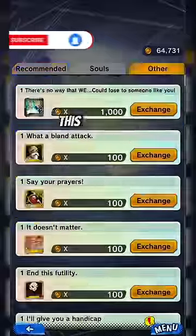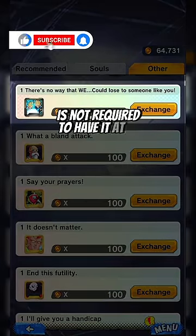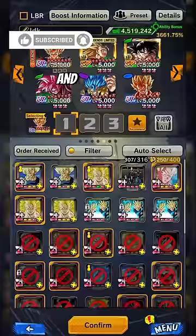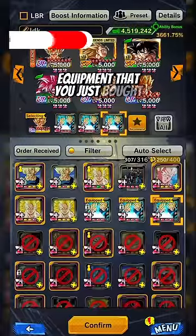You are going to the exchange shop and buy this equipment. It's not required to have it at Z+, but the higher you have it, the more XP you will get. Then equip 3 of the same equipment that you just bought.